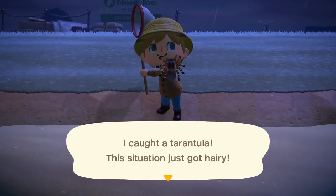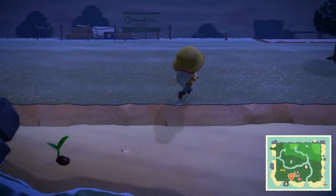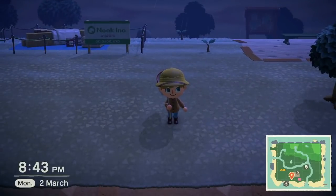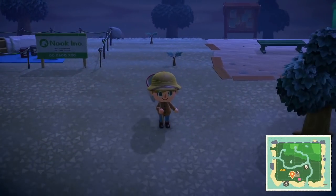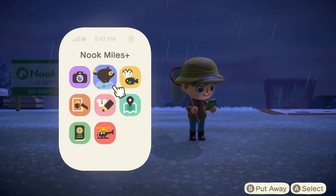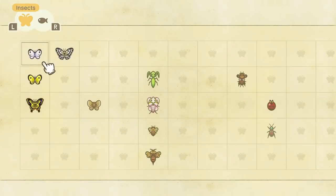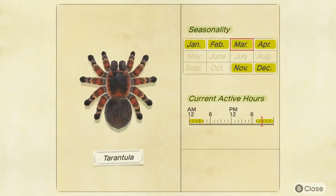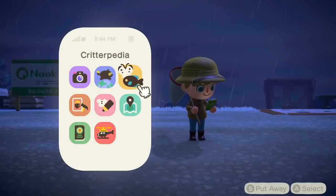Now I'll talk more about the tarantula and where to find one. So a tarantula is a rare spawn that you can only find within certain times of the year and times of the day. If I go to the Creaturepedia and show you, and go all the way to the right on insects, there is the tarantula. The tarantula is only active in January, February, March, April, November, and December, and only active from 7pm till 4am.